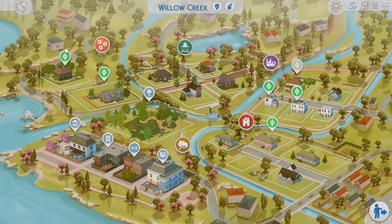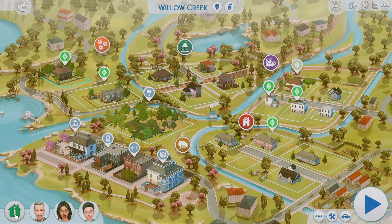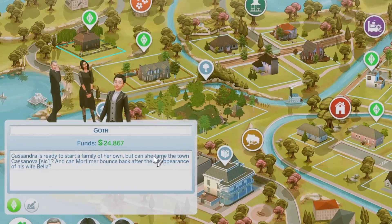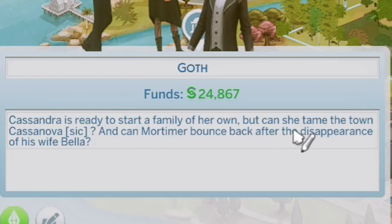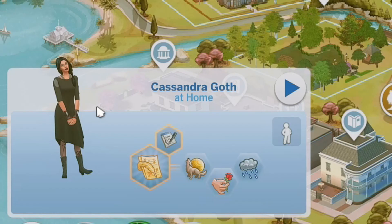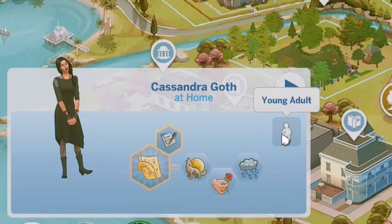I want to go through all the worlds and just go over the townies and all the households. We do have the Goth family here, reflective of the Sims 2. Cassandra is ready to start a family of her own, but can she tame the town Casanova, and can Mortimer bounce back after the disappearance of his wife Bella? I really like Cassandra's outfit — it's very reminiscent of her Sims 2 version, and Alexander is a child while she is a young adult, which is accurate. And Morty looks so good.